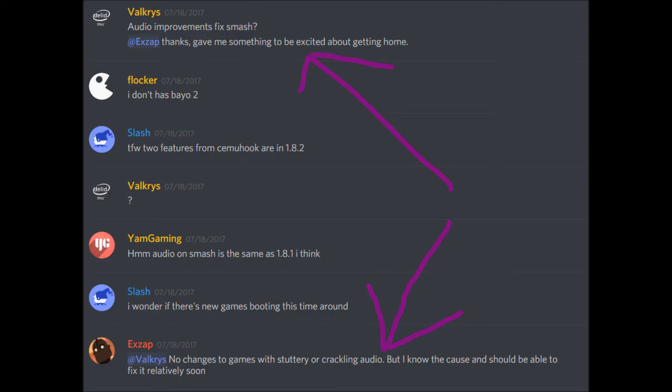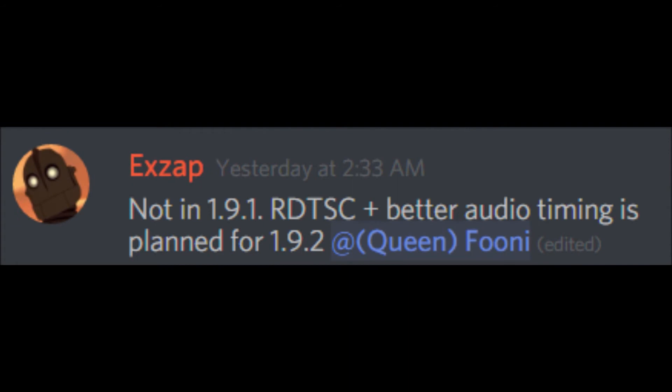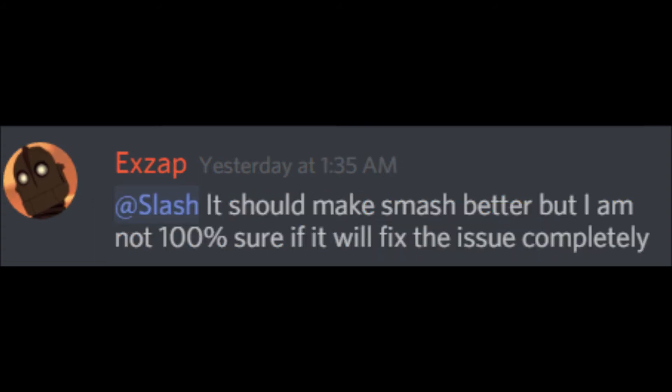They also said to expect some minor audio improvements. You may have heard about how they know what is wrong with Smash and that changes could be coming soon. They have mentioned that they are working on a thing called RDTSC as well as better audio timing that should help with the crackling audio. They confirmed to a member on the Discord that this improvement will be planned for 1.9.2. They said these will help, but they are unsure if this will make the audio work 100%.